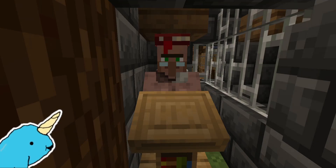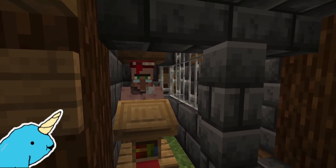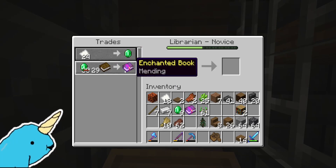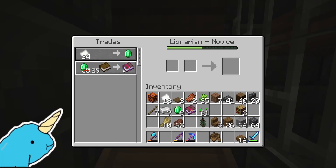Hello guys, and today I'm going to be showing you how to get a super simple librarian that will give you mending books right off the bat. This is the easiest way to get mending books in your Minecraft survival or creative world. This is also how you can get super simple trades from a librarian. You can do mending books, you can do all sorts of trades, but as you can see here, we have this one set up for mending, and it's pretty cheap and easy to use.